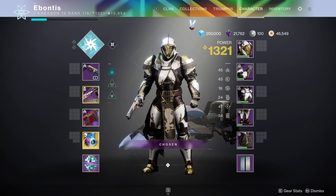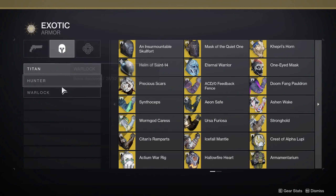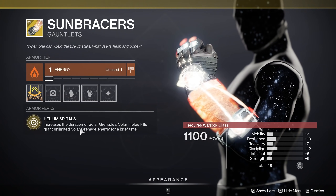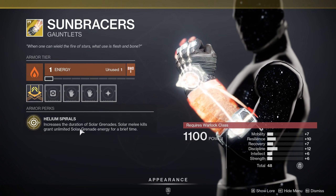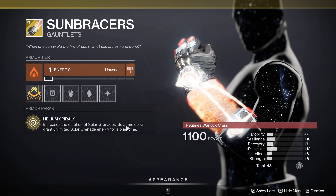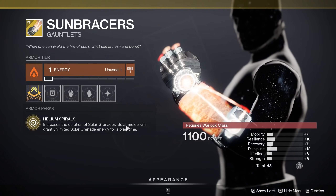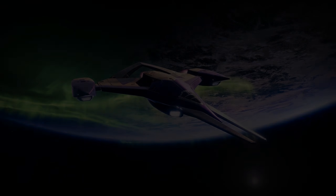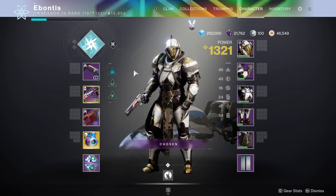For Warlocks specifically, you need Solar Grenades. You guys have the easiest version of all. If you have Sunbracers — Solar Grenades burn longer — this is a great time to go to Altars of Sorrow and coat entire spawning areas with grenades that last forever. Solar Melee kills grant unlimited solar energy for a brief time, so if you use a Solar Melee ability, you can basically throw four to five Solar Grenades and absolutely napalm an area. Pair it with any Demolitionist weapon to make it go even faster.